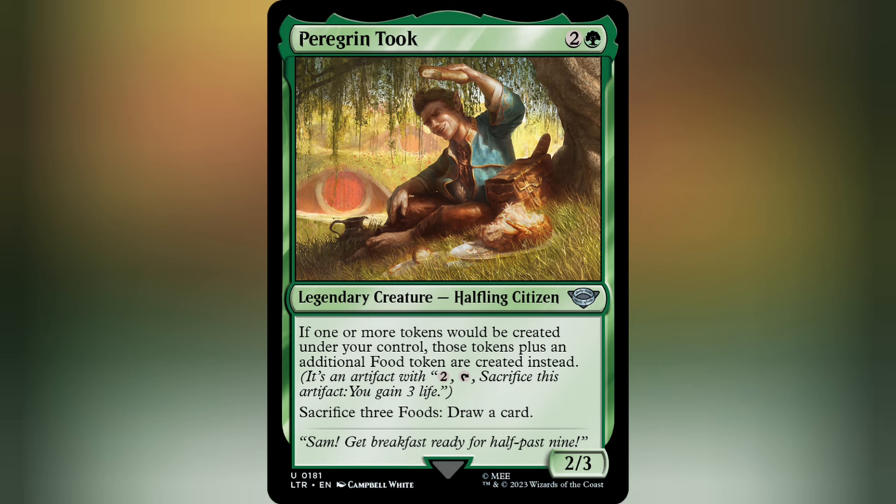For two and a green, we've got a 2/3 Halfling Citizen with a static ability that when you create one or more tokens of any kind, you create that many plus a food token. Now, while that ability on its own seems sort of one-dimensional, there are a few ways to really abuse that and make it fun.